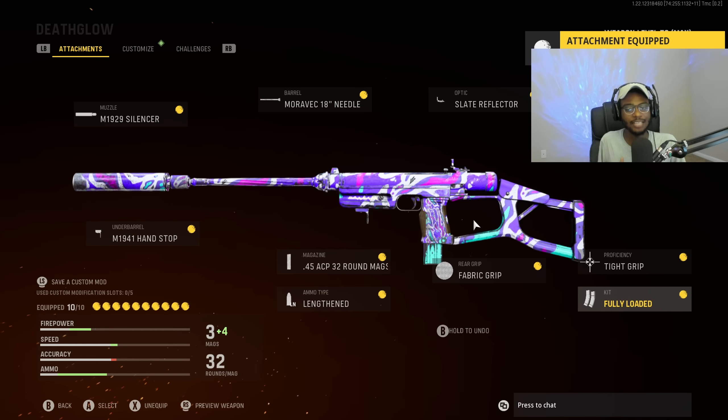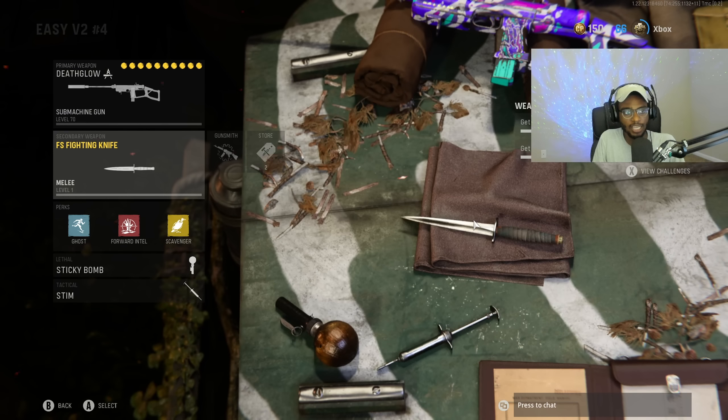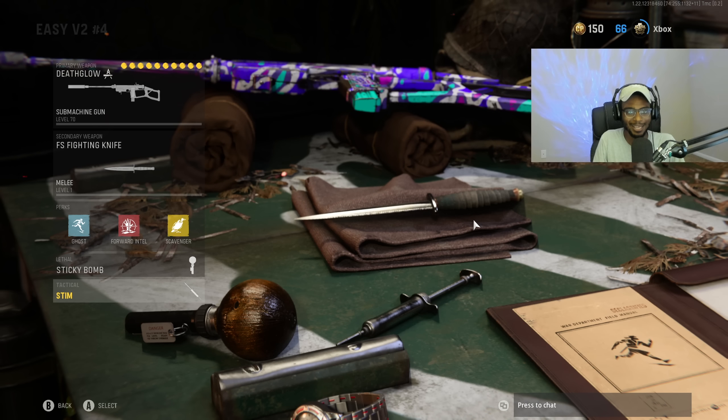You can't go wrong with this class setup — you're going to be outgunning MP40 players and also challenging AR players at those longer ranges. The setup is the combat knife, Ghost, Forward Intel, Scavenger, sticky bomb, as well as the stem shot.